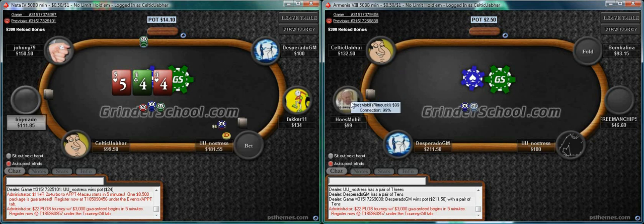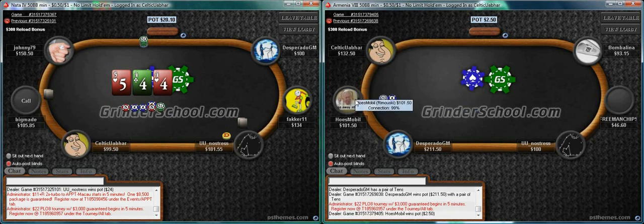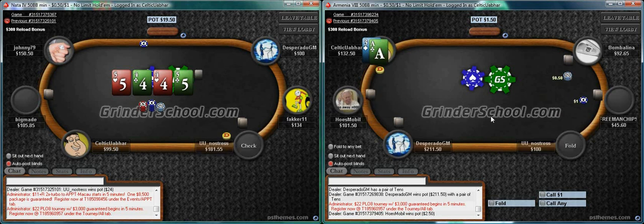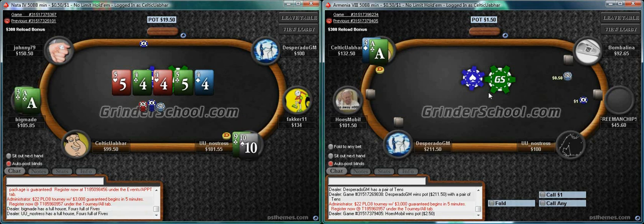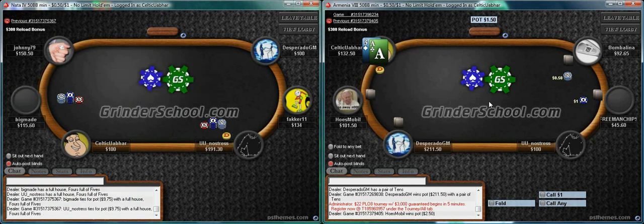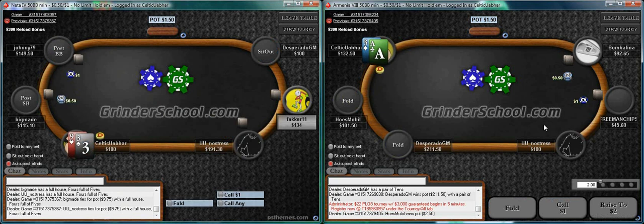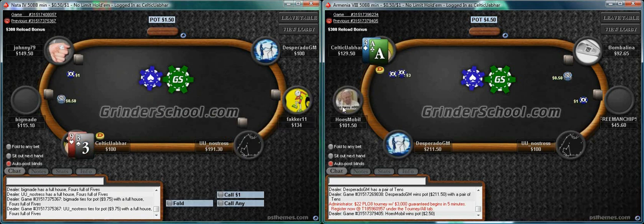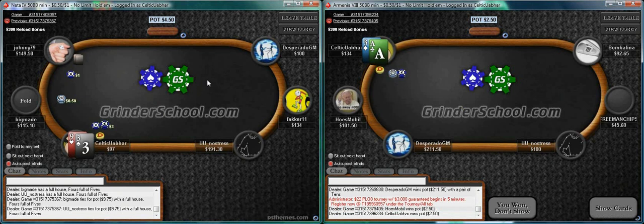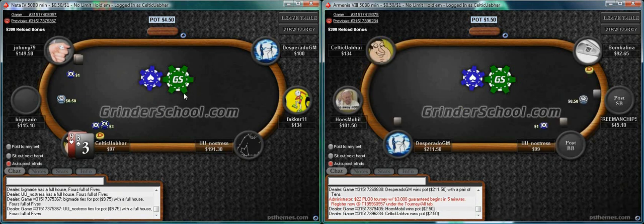I think we have a new button here on table two - the last guy left. So that's a new person we have no history against - we can go at him in position. You should be aware that when new players come in, you might have a table image, but you'll find you have a kind of new image versus most of the players at the table.